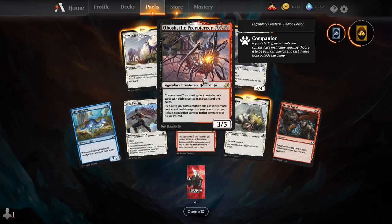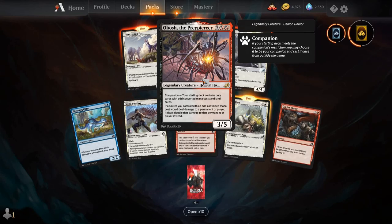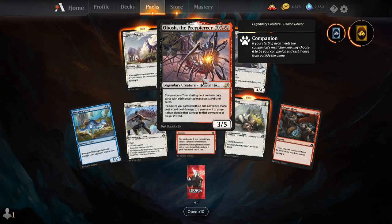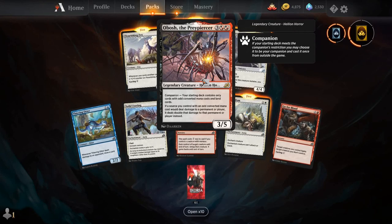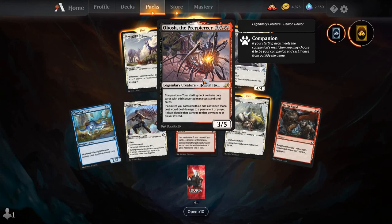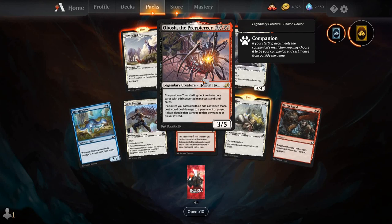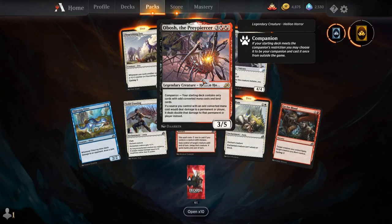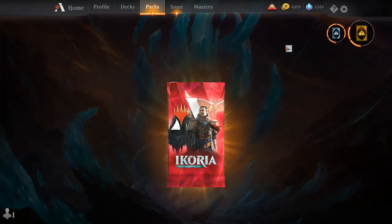For three and two Rakdos Hybrid, you get a legendary creature, Hellion Horror — about time those two creature types were put into a single card. It's a 3/5. If a sorcery you control with an odd converted mana cost would deal damage to a permanent or player, it deals double that damage instead. It has the new mechanic Companion — if you build your whole deck around a particular restriction, you can play this card from the sideboard. For this creature to be your companion, your starting deck must only contain cards with odd converted mana cost and land cards. This is a cool one.